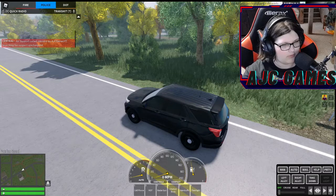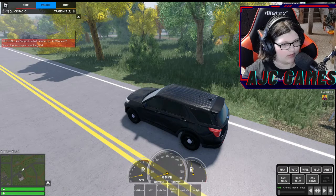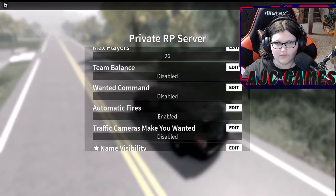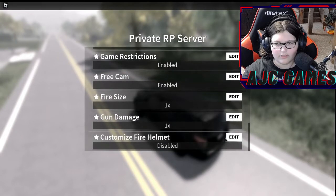If you are in a private server and you own one, you will be able to allow firefighters to choose the color of their helmet after it's enabled in server settings. You can choose your helmet color by clicking the helmet and pressing the helmet icon on the top right, like picking a color. So we go right here and here it is.